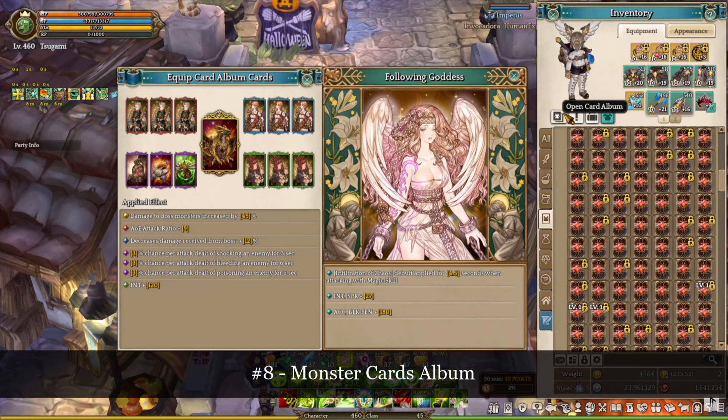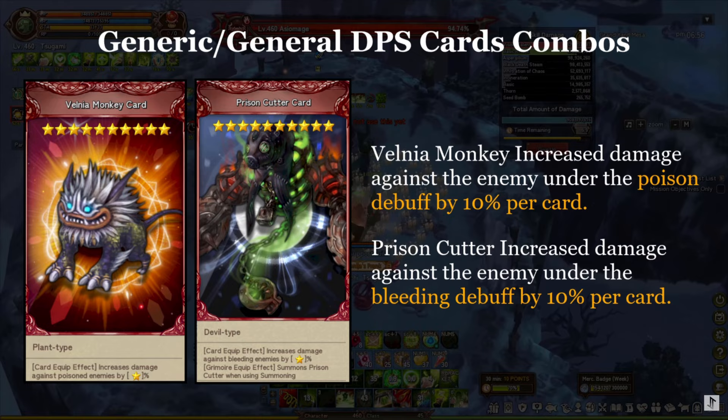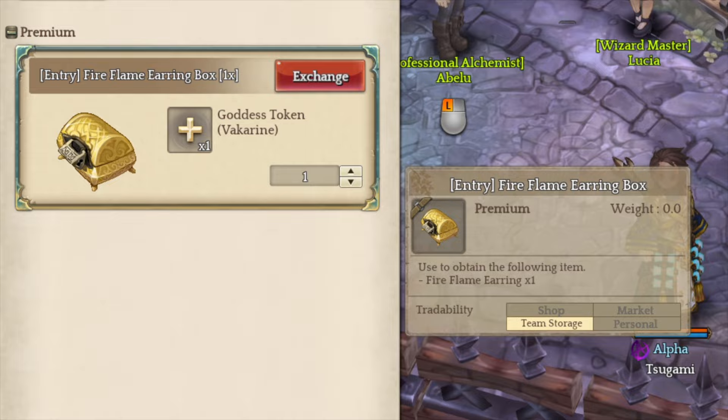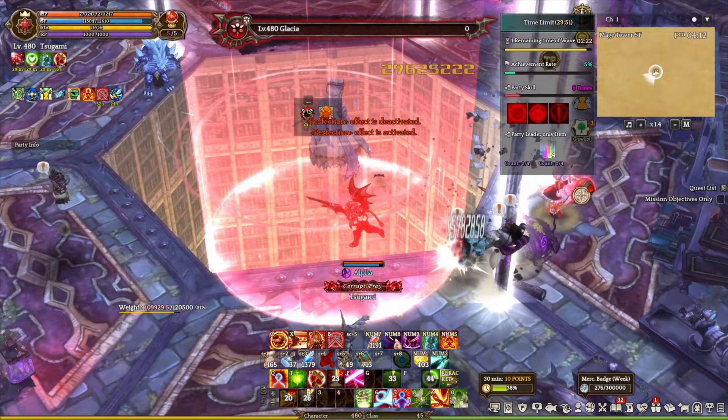Number 8: Monster Card Albums. I recommend checking out my other videos which will explain everything you need to know about monster cards — the link will be available in the video description below. Number 9: Flame Earrings. I recommend buying the fire flame earring box from the goddess token shop so you can have something to fill in the earring slot for the time being. Players can also farm the flame earring material from the Memory of Flame. However, the item stats are completely random, so this item will take a little bit of time until you land on something really good.